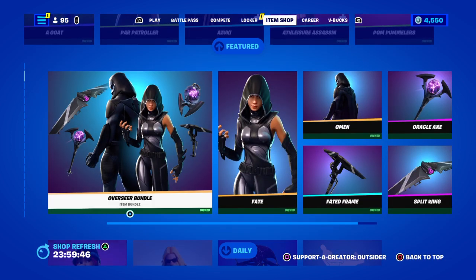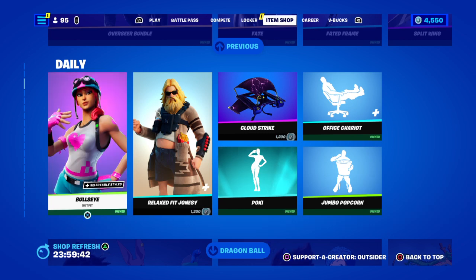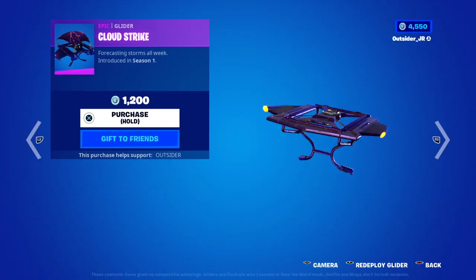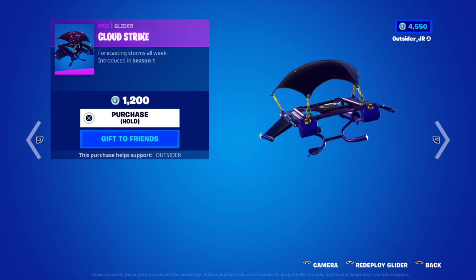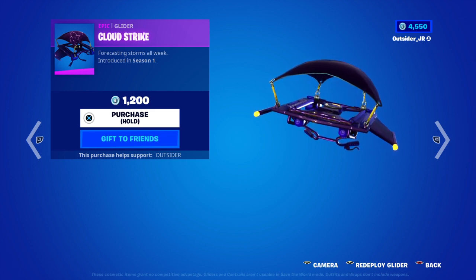So we got the Assassin skin back, the Over Seeker bundle is back, the Bullseye is back, Relaxed Jonesy has returned. We got the Cloud Strike — yo, the Cloud Strike glider from Season 1. Wow, I don't remember the last time we saw it — it's been a while.